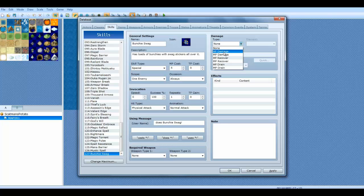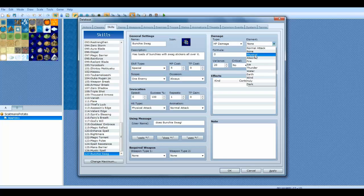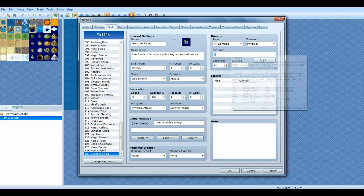Right here you have the damage type. It can either do HP damage, MP damage to your enemy, HP recovery, MP recovery, HP drain which will be absorbed to you, or MP drain which will also be absorbed to you. But we're gonna do HP damage. It's not gonna have any elements — it's just gonna be a physical. Let's give the Bunchy a physical.